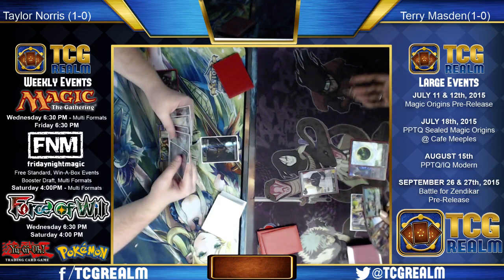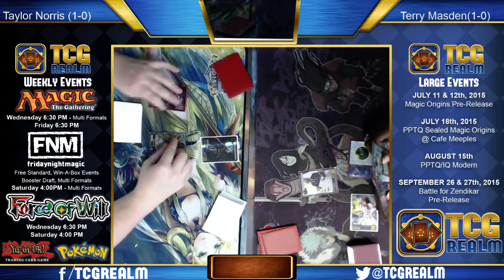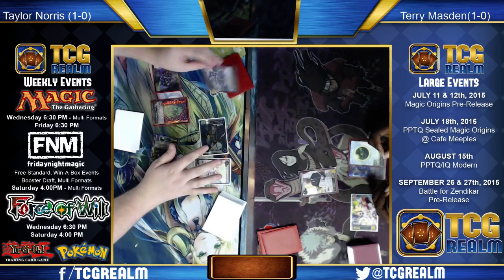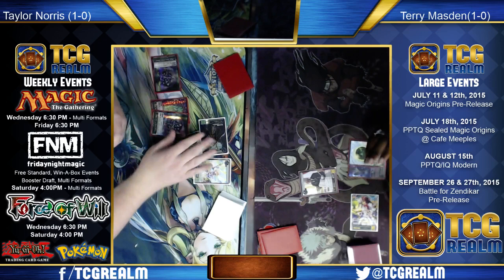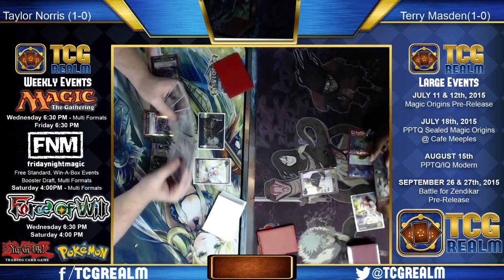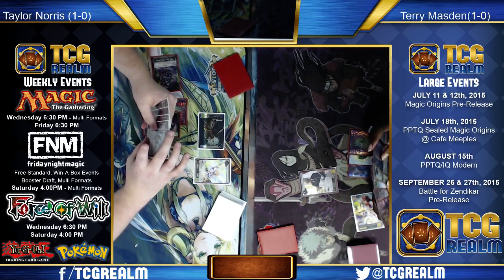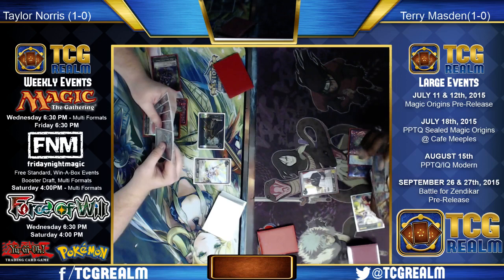Eventually the game becomes about cards like Elspeth and Ugin — the haymakers. So you don't like mulliganing to five, but at the end of the game, if you joined late and looked at Danny's board and hand, would you have said 'clearly this guy mulliganed to five'? There are some matchups where you can really tell, but I don't think the Abzan mirror is one of them. With Read the Bones here and Abzan Charm there, a Courser reveals a land, and all of a sudden you have enough resources to work with.